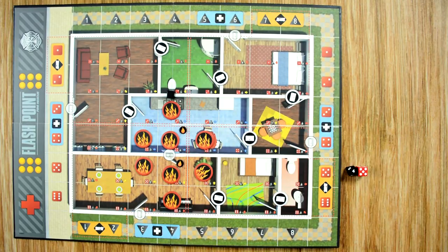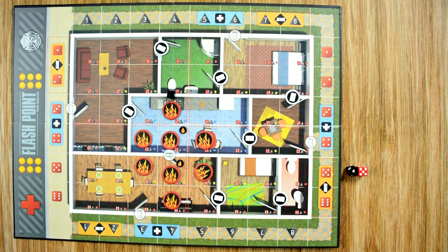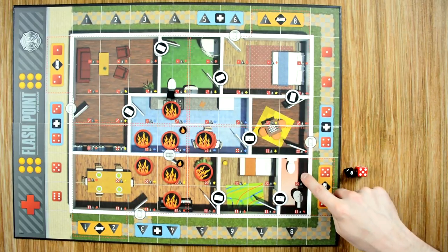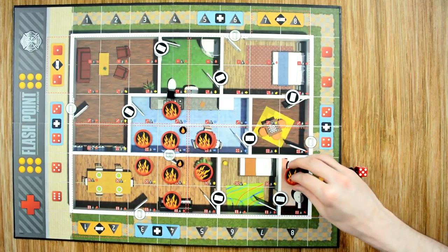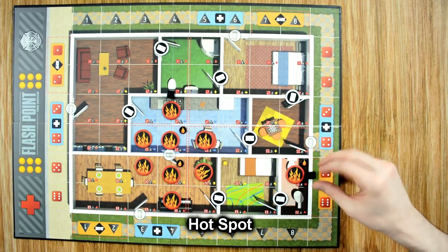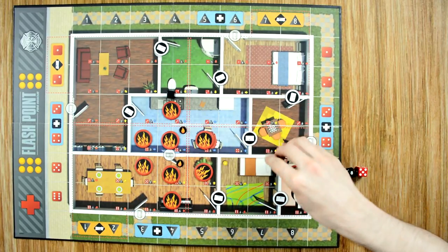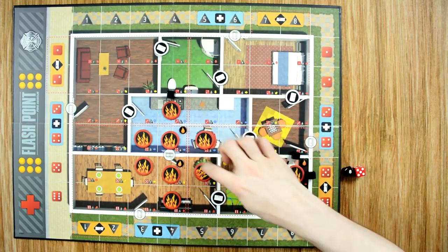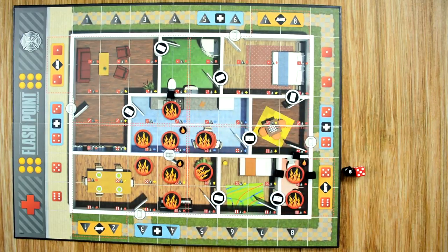For the third and final explosion, we flip over the black die — it's an eight-five. We place fire there, a flare-up, and resolve the explosion. That's a small room, so all three walls take damage. We place one more fire token. If you happen to roll a space already on fire, you simply roll for a new hotspot.